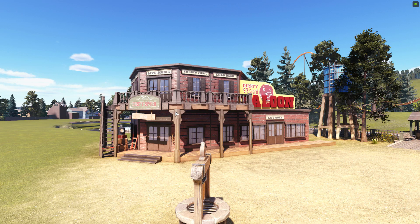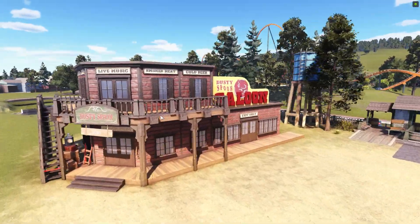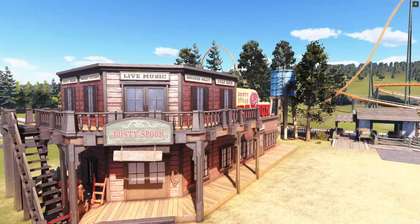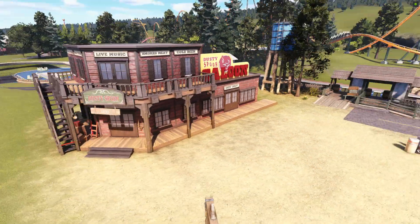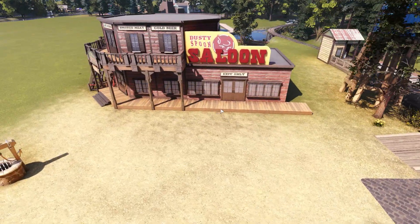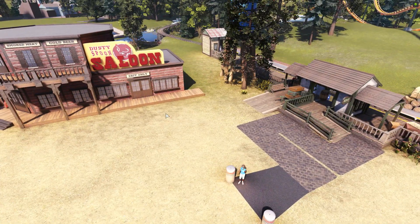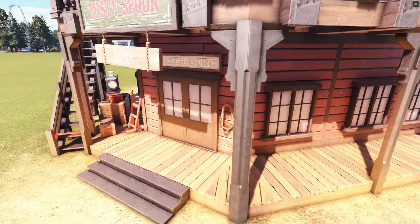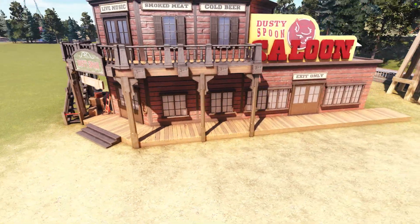Not a lot has changed here — just some added details — and I think that really helps make the whole thing feel more established. We've got some signs of what we're selling: some cold beer, some smoked meat, some baked taters, and some root beer. Also got ourselves some live music. Come on down to the Dusty Spoon Saloon where we're happy to serve you. I figured this would be a counter — you'd walk in through this way up to the counter, with seating over here, so this is probably going to be an exit. Clutter makes the world go round. Rope is always good — when in doubt, put rope in a western area.